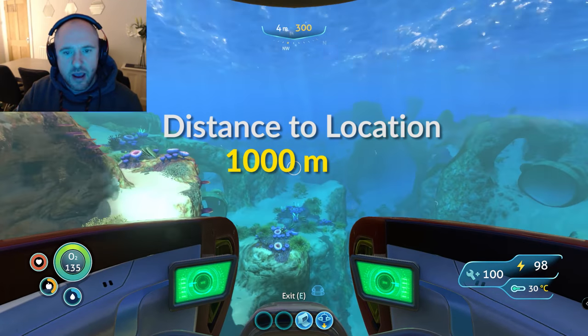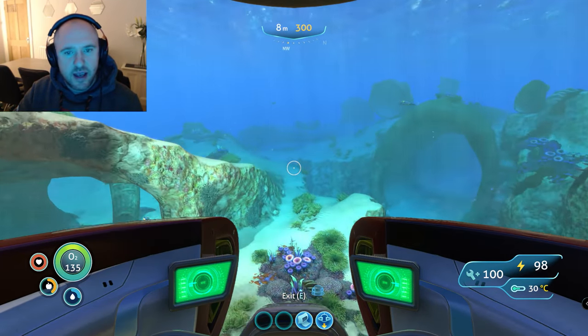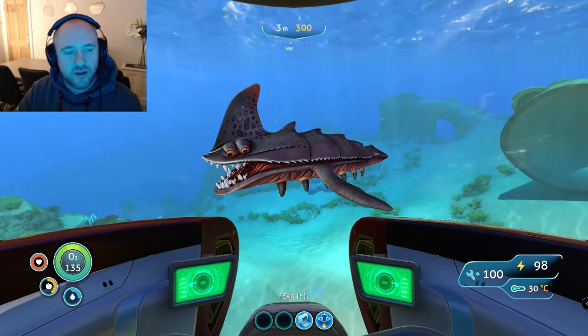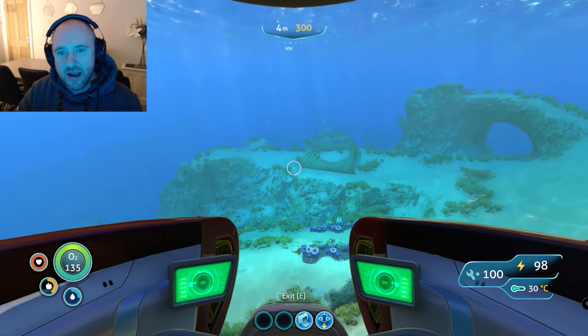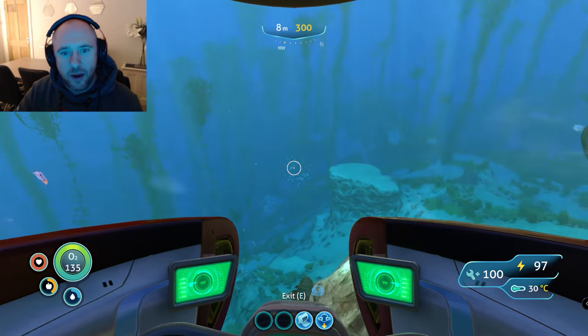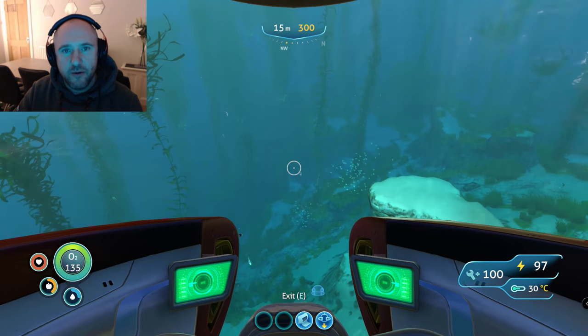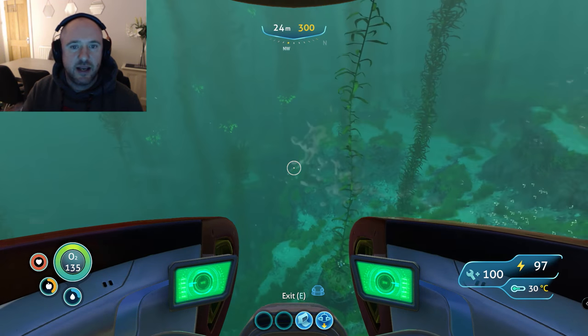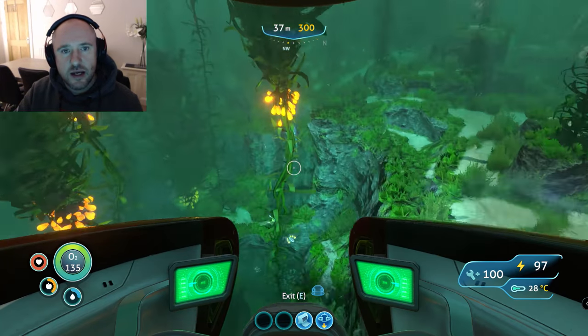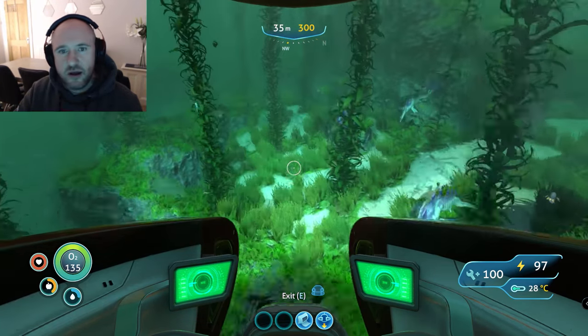Now what we're going to find down there — there's no particular threat. You may find the odd sand shark, lots of rays. If you're really unlucky you'll come across a Reaper or a Warper, but that's very very rare. If you follow this particular path and go from the corals that I mentioned, you should have absolutely no difficulty whatsoever.